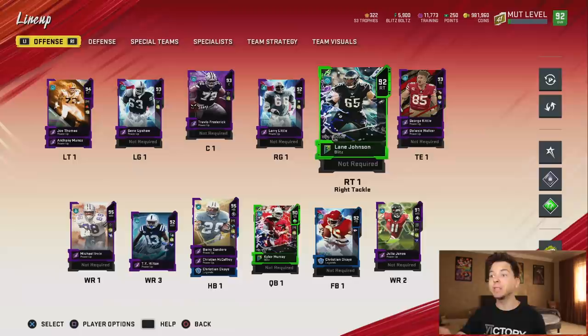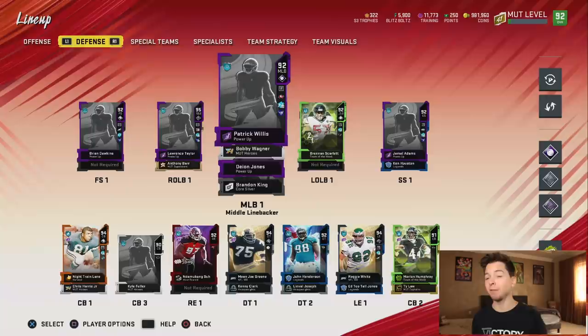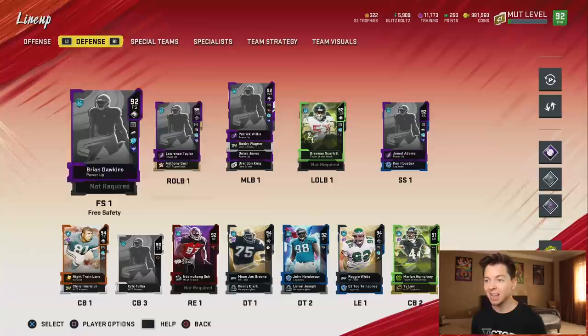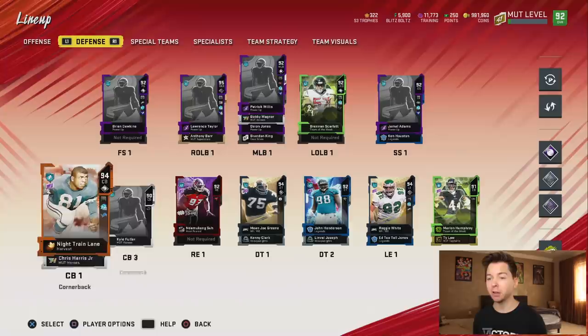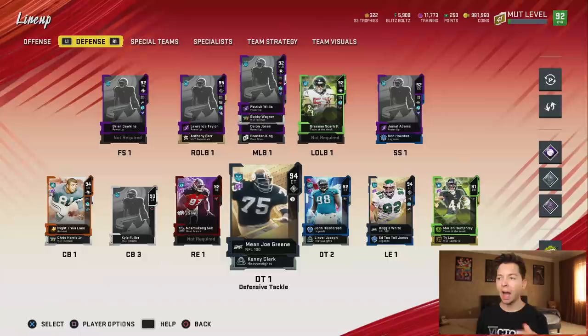So this is what the offense is looking like. We picked up Kyler, and we did get Lane Johnson as well. I do need to go ahead and scoop up his power up — I don't even have any chemistries on him yet. Over on defense, we made quite a few upgrades. I don't know why my card art never loads. We got Mean Joe Green, who's going to be our starting defensive tackle. We got NFL 100 Reggie White, and went ahead and scooped up Night Train Lane because my cornerbacks were selling in the last video.